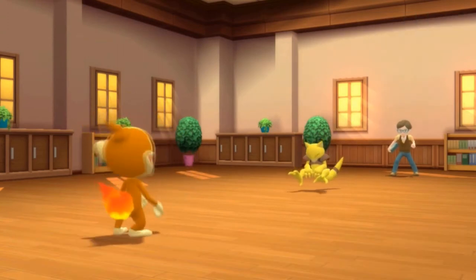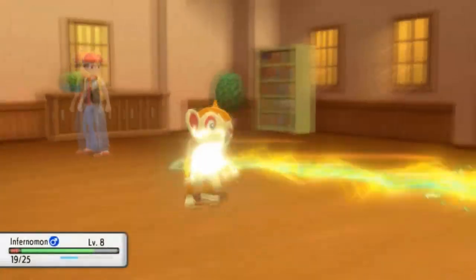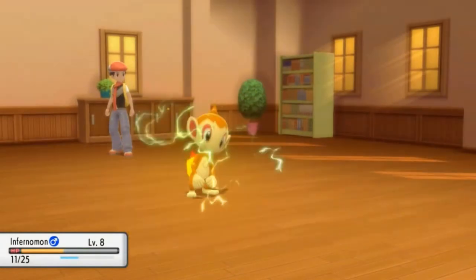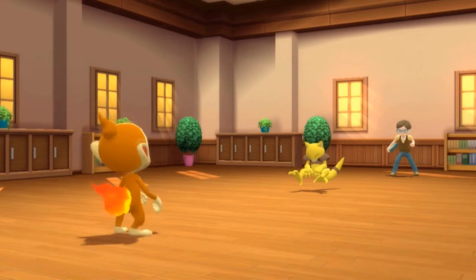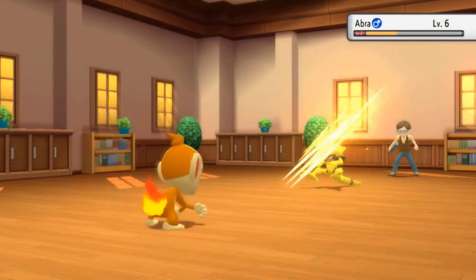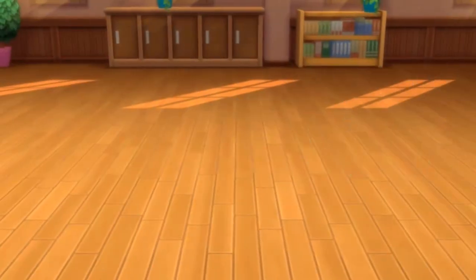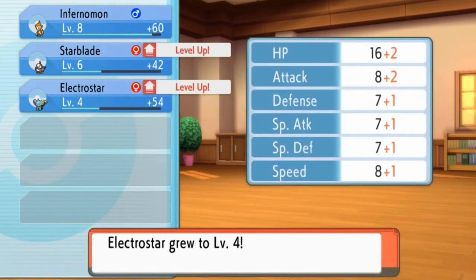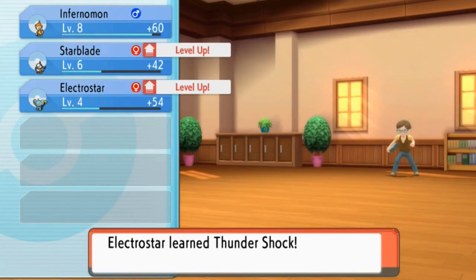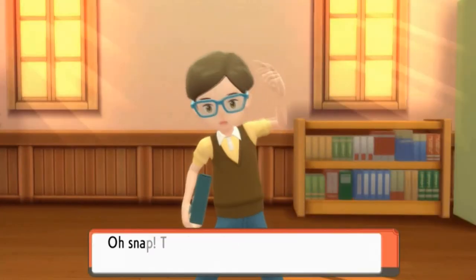Here we go — Scratch attack does it. One more Scratch attack to go. Here comes another Charge Beam, and that takes a little bit more. The good thing is Abra is very frail — it's all about its special attack. Thankfully it's not an Alakazam, or else we probably would have been done. ElectroStar grows a level, so does Starblade. ElectroStar learned Thundershock!